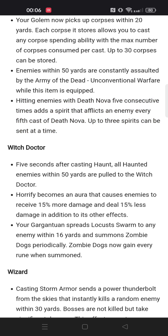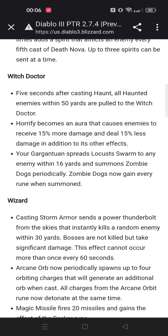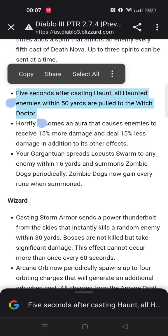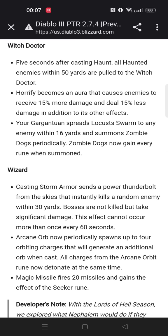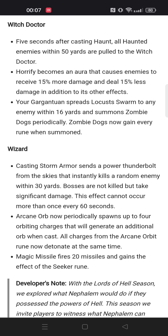Witch Doctor has some pretty interesting stuff. Haunt pulls all enemies within 50 yards together — 50 yards is massive, almost an entire screen — and if that pixel-pulls enemies this could be insane for something like Jade Harvester. Horrify becomes an aura with a damage buff and damage reduction, which might help for some builds. Gargantuan spreads Locust Swarm, and you also summon zombie dogs, but those don't really do that much most of the time.